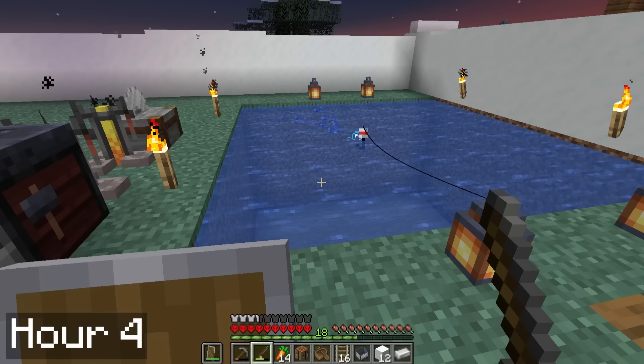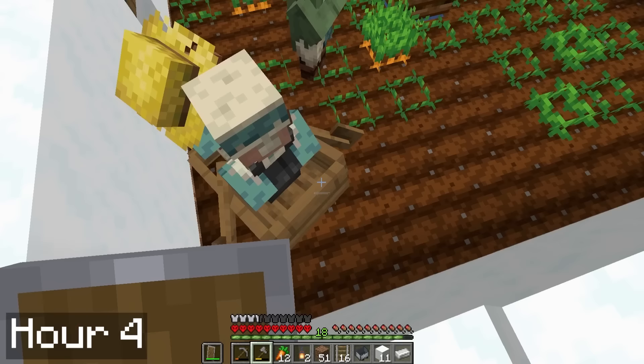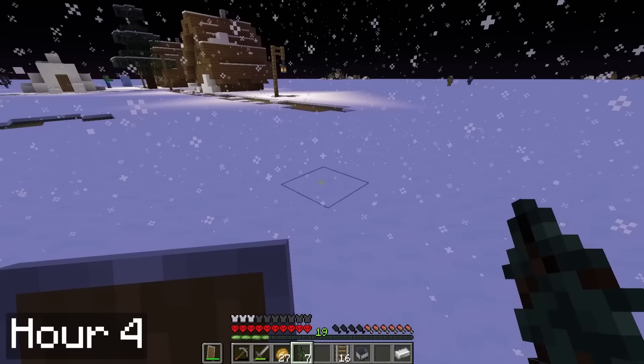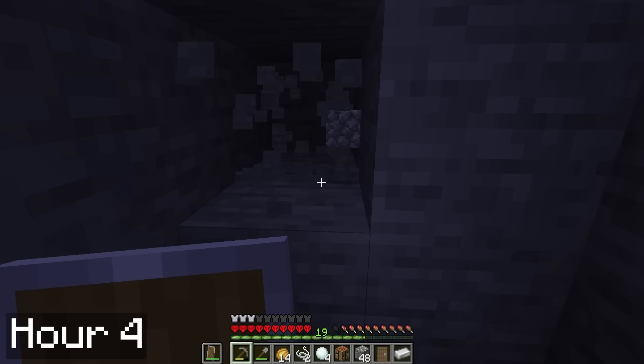I spent the rest of the evening fishing. Unfortunately, the next morning the villager ran out, so I decided to put more villagers in the breeder so it would work a bit faster. I needed to wait for them to breed, so I decided to start constructing a mob farm in the meantime. I needed a lot of spruce wood for this, so I planted a little mega tree. Work on the mob farm then continued throughout the next day. I kind of freestyled the design based on something I recently built on the flatline SMP. Time continued to fly, and before I knew it I was on hour 5.